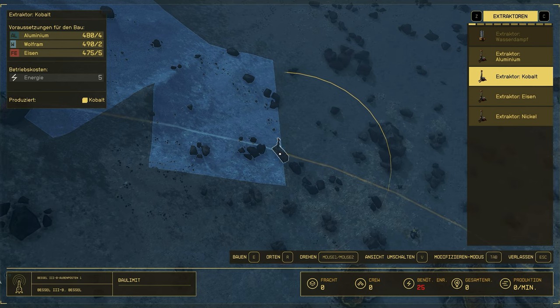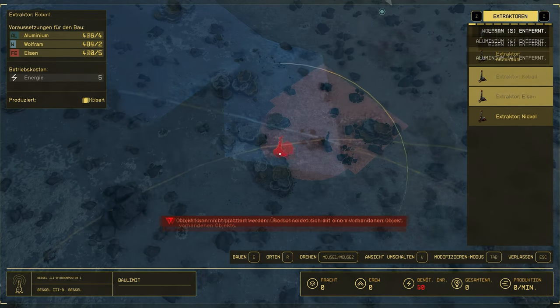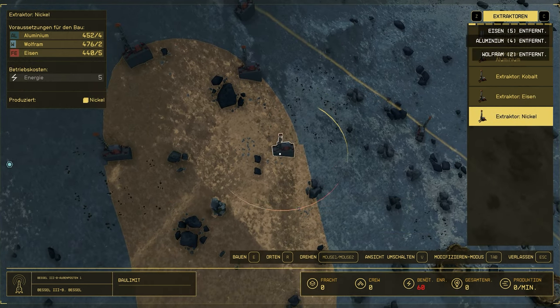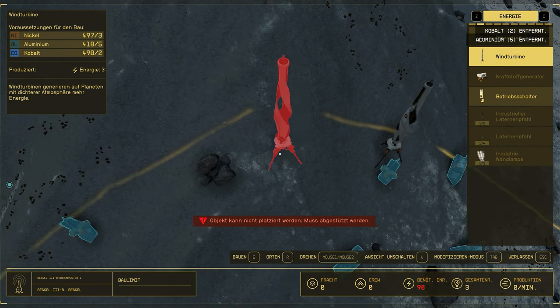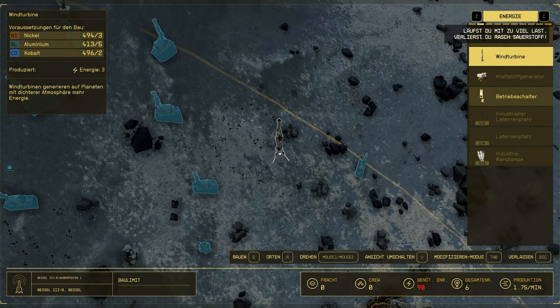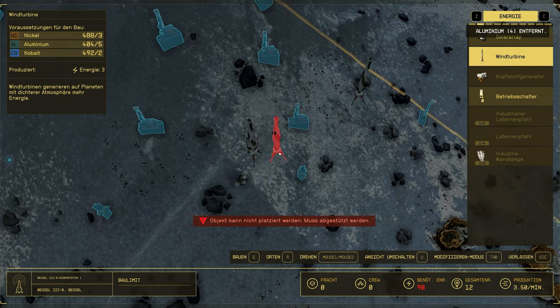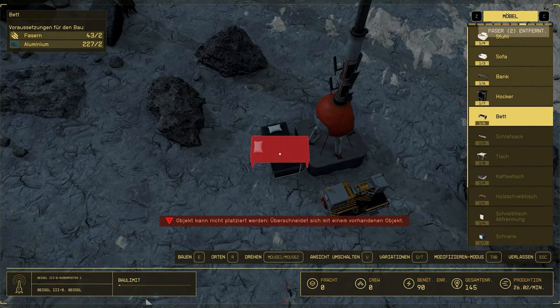At the beginning we only need extractors, energy supply, and a small production possibility. For the energy supply we rely on turbines — you only have to place as many as you have extractors. We have arranged the whole thing a little bigger already, so your materials will be enough. After the energy supply is secured, we only need the industrial workbench and a bed.